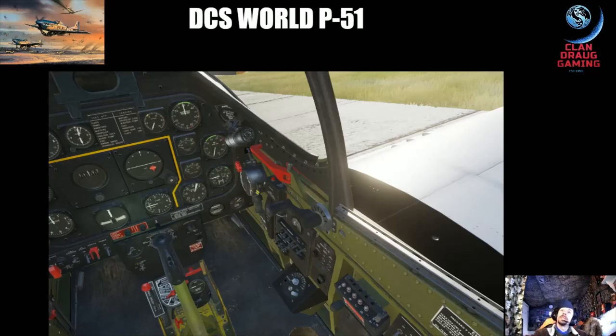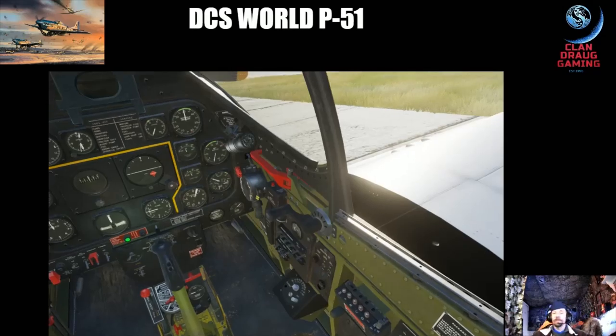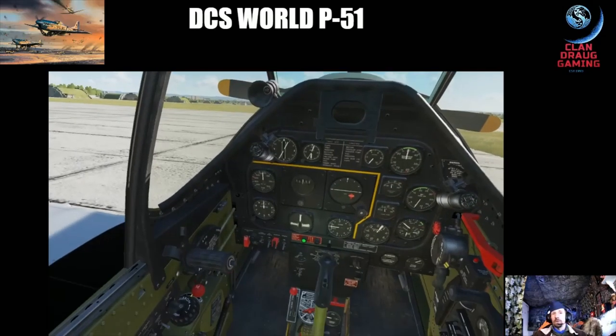On the right side of the cockpit, right below your canopy crank, there are four switches. Before you press those, go ahead and use the circuit breaker — this little paddle right here is hard to see, right in front of that fourth switch. Circuit protectors reset — go ahead and left click that. Then: generator, one; batteries, on; gun heating, on; heating, on.